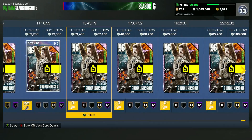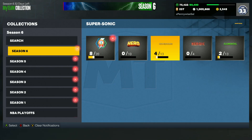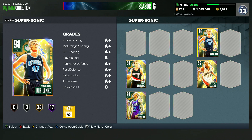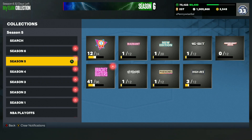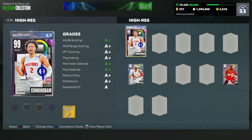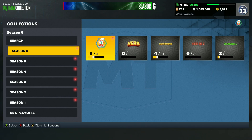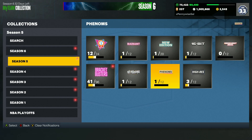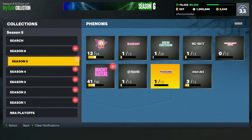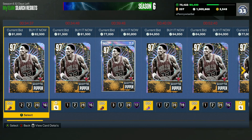So going over my top five once more: number one is Galaxyopal AK, number two is Pink Diamond Peter, three and four are Opal Scotty Barnes and Opal Sangoon, and fifth is the Galaxyopal Ricky Davis. Let me know in the comments what you guys think about my top five for under 100,000 MT, and maybe some other really good cards you'd put in this top five — like Jonathan Bender, Jonathan Isaac, or even Scotty Pippen from Season 4, who's really good defensively and has a great jump shot.